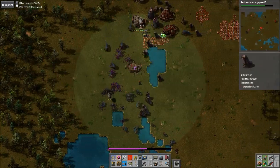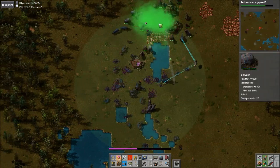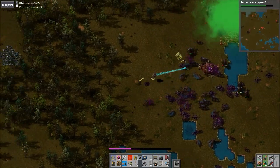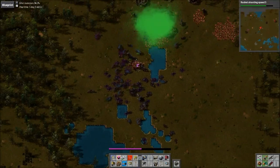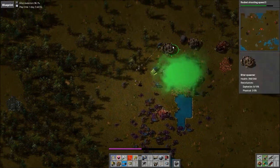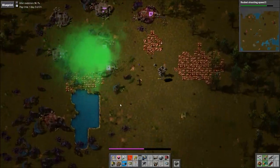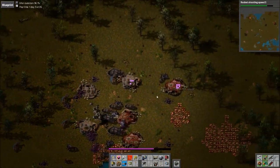Switching between poison and distractor capsules here. I think poison is probably still the best way to take out the worms. Let's add some more destroyers. Big worm, my dear. Actually, if you can get up close, you can nail them with the shotgun and that will take care of the worms pretty damn quick.